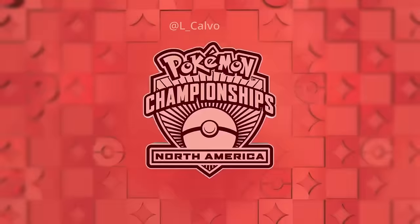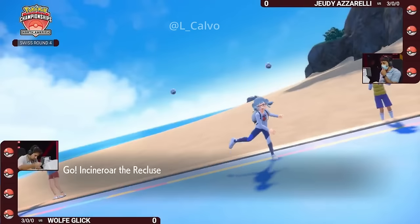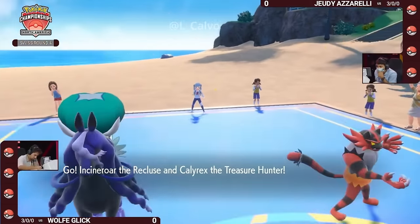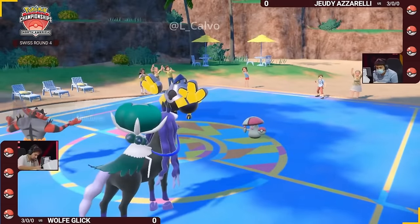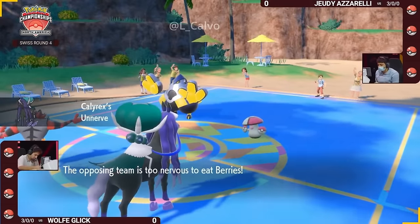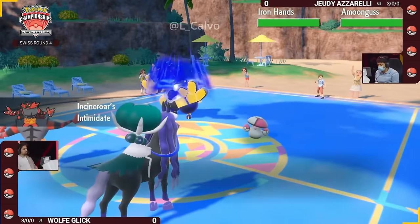For Wolf, you can't run Sash on Pelipper — may as well give yourself an option for Trick Room, and it has Wide Guard, so it could be very important into something like the Glacial Lance from an Ice Rider Calyrex. We'll see how Jody decides to position it, as right now it's not on the field. Jody is going to lead with Iron Hands and Amoongus, and for Wolf it will be Shadow Rider Calyrex and Incineroar.